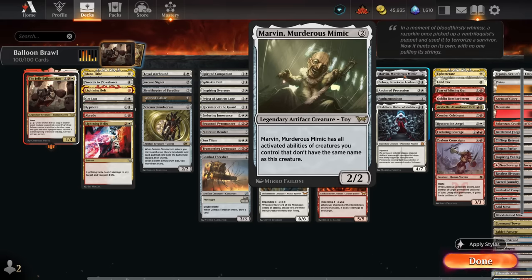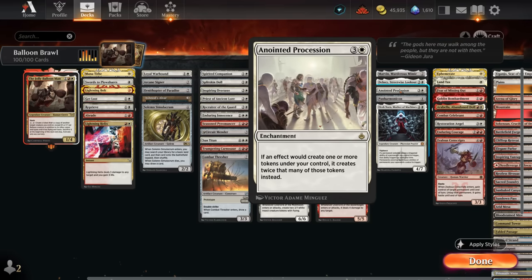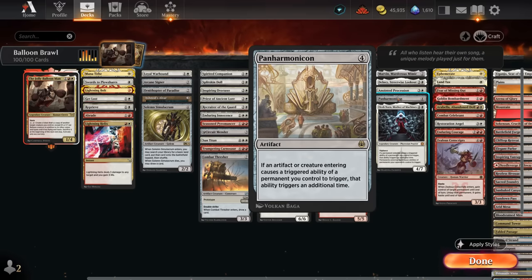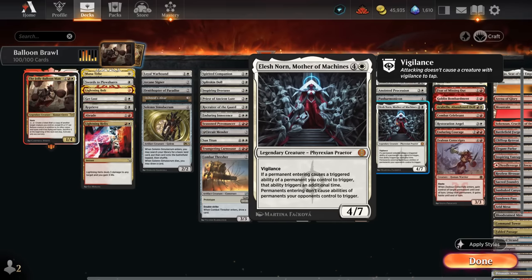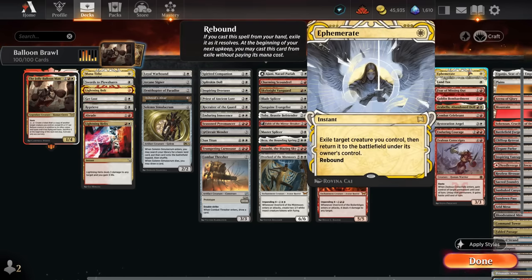In our doubling category: Marvin inherits the Balloon Man's ability, giving us two Balloon Men with spare mana; Dalny doubles triggers of creatures we control with power two or less, making those creatures harder to block; Procession doubles our tokens including the Balloon Man's tokens and treasure tokens; Panharmonicon doubles ETB effects from artifacts and creatures; and Elish Norn stops opposing ETB effects while doubling our own.